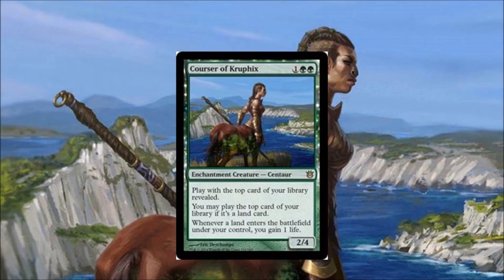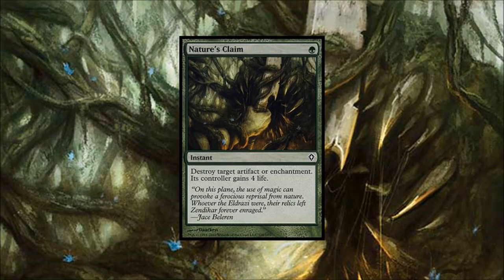Number six: Courser of Kruphix. This card sees some play in Modern, not that much play in Modern — I don't know if it's going to hold its price — but wow did it dominate Standard. It dominated Standard for a long time and it's still being played in Standard. It made green one of the strongest colors in Standard. Courser of Kruphix is not a bad card.